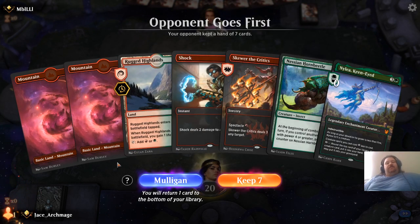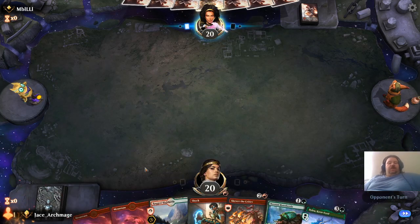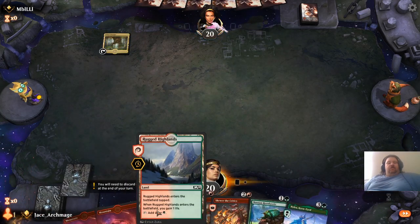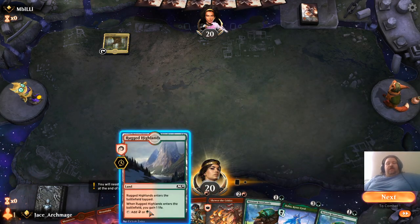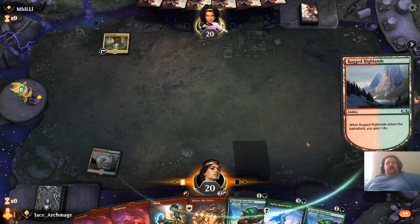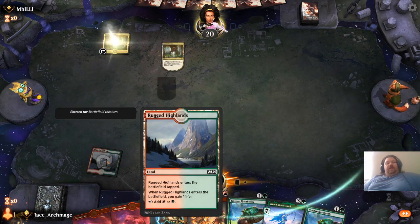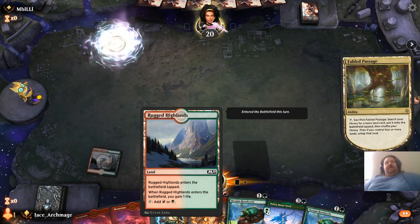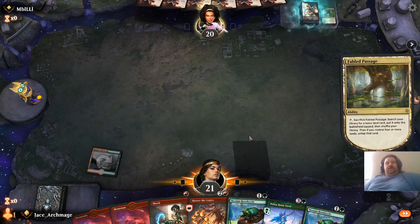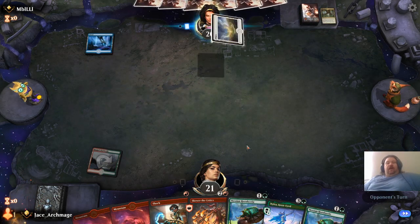Let's discuss Duel Lands. So we're going to keep this hand. My opening hand has two mountains. For me right now, it's best to play this — because not only am I gaining a life, I'm also getting the fact that it comes into play tapped out of the way. That way, on my next turn, I can drop Mountains and I'll have no issues.